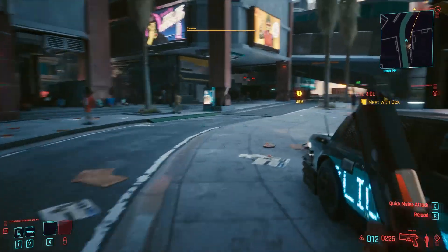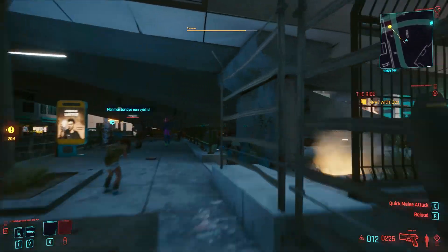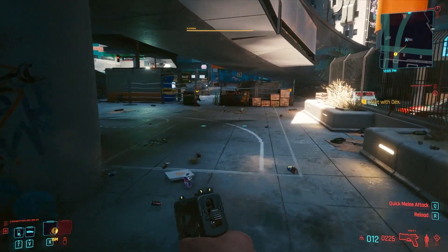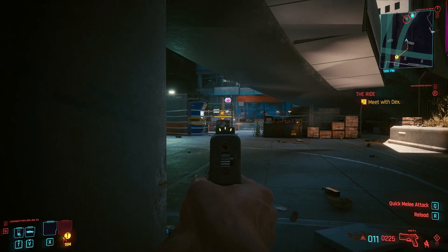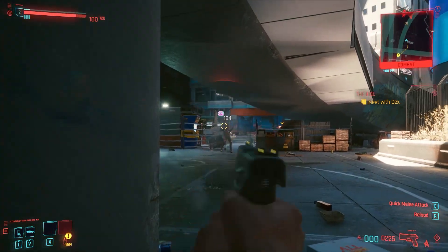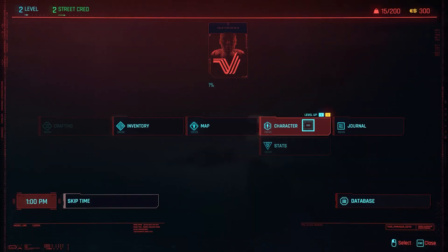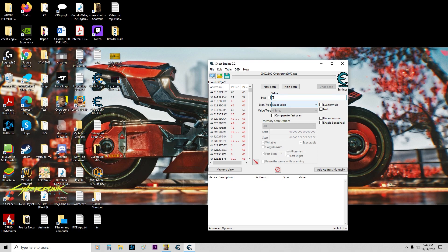Now we have to kill a couple of people to get experience. First one down. Our XP went to 73. We write that down and we do a next scan. We need to further refine this search.